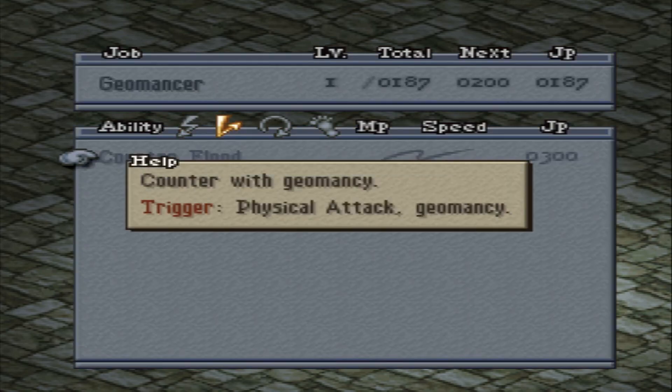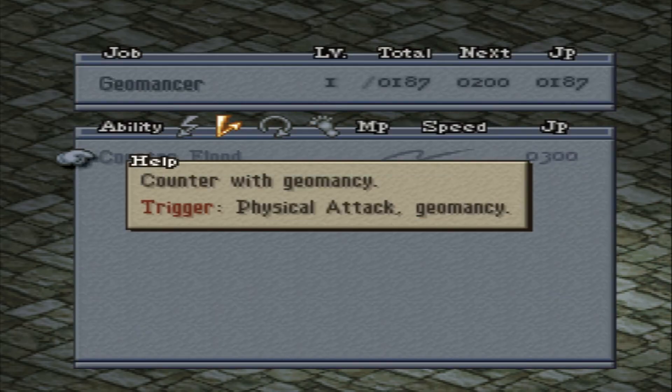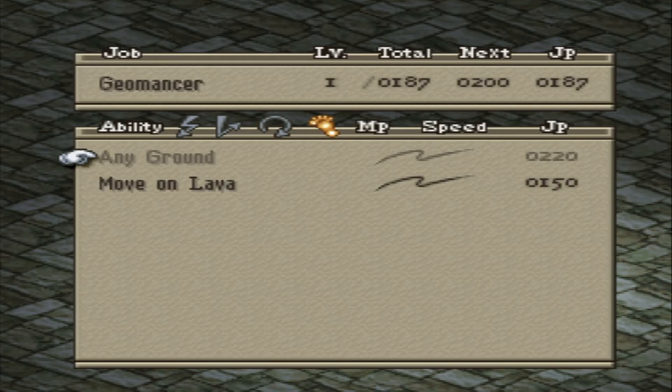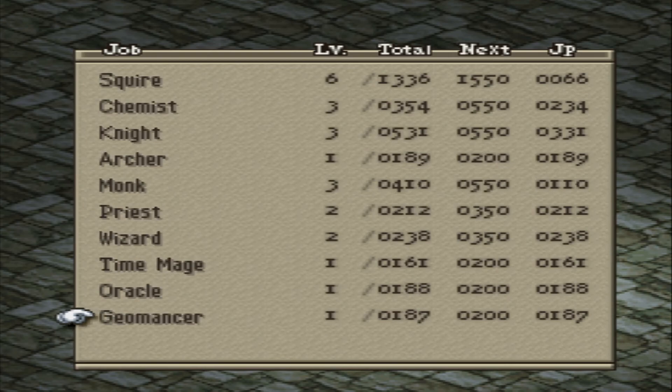Counter-Flug - counter with Geomancy, Physical Attack, Geomancy - cool. Causes great damage with Physical Attack on any ground, easily walk over waterlands like Ubersquire's. Okay, that could be useful.